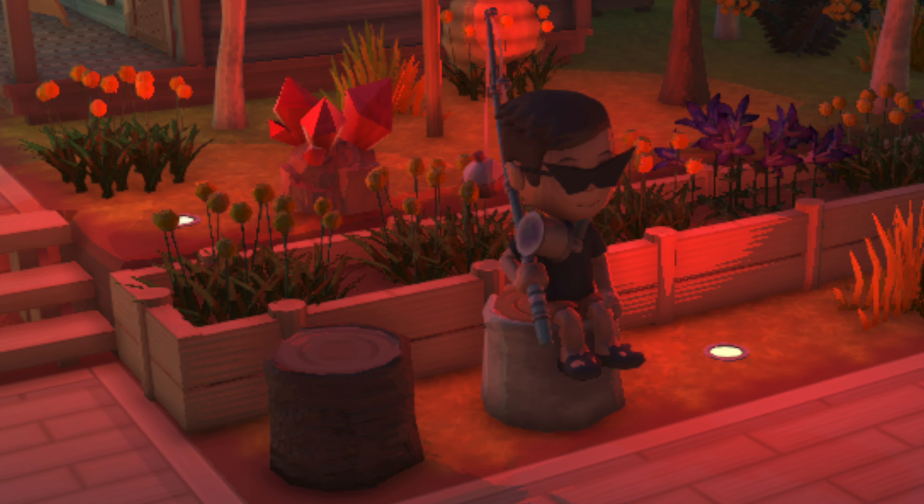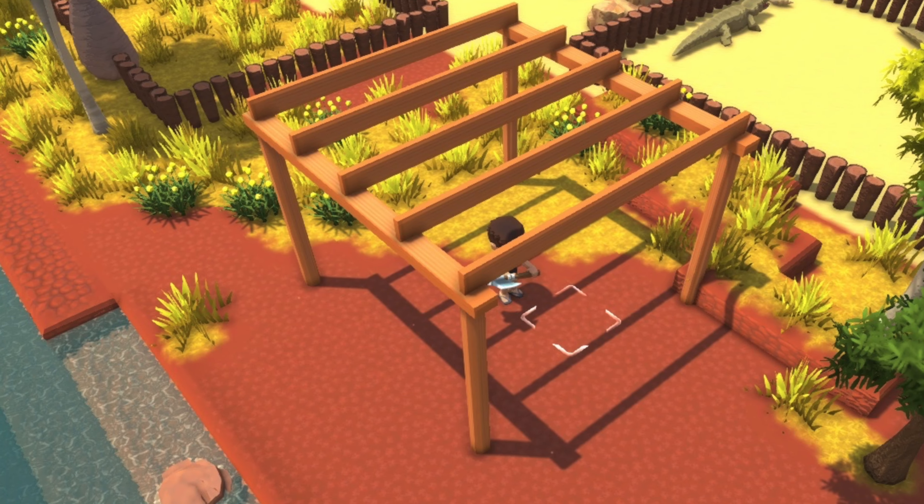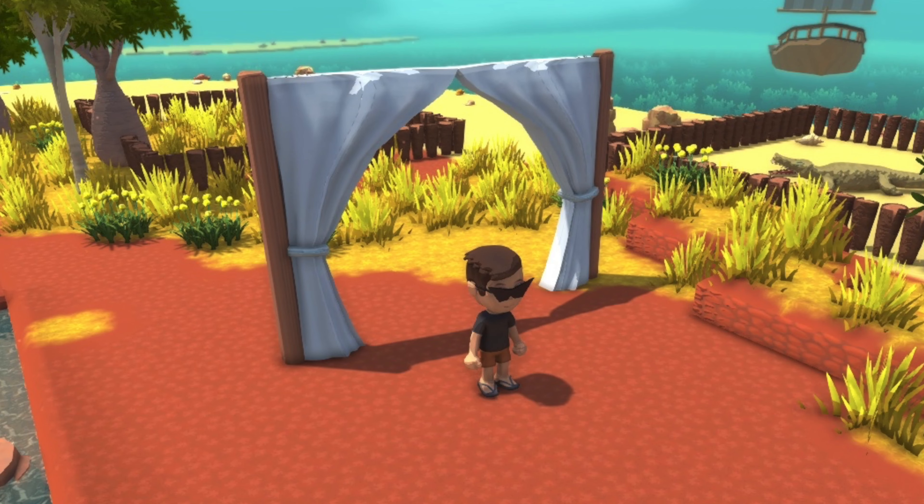Can't we just appreciate for a second some of the mood lighting that may be added in the Summer Sun update? Like, whoa, that's crazy — floor lights! Last but certainly not least, we have a couple of things that are work-in-progress. We don't really know if these are going to be the final form, but there's this pergola. And then finally another work-in-progress item — we have curtains. Well, I guess that's curtains for this video!